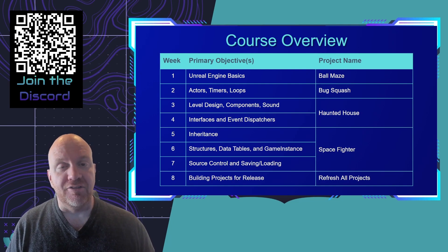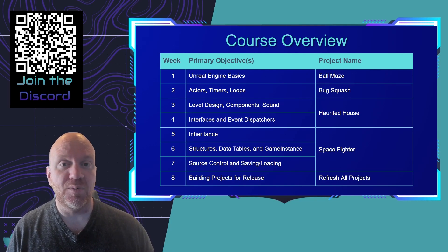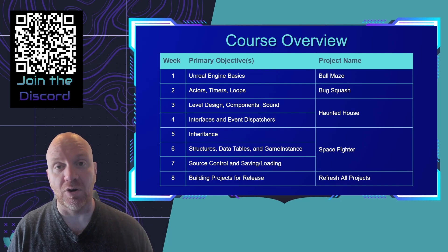In weeks three and four, we're going to be building a game called Haunted House, which will be a first-person survival horror prototype. During these weeks, we'll learn about level design, how components work, and how to add sound to our game. In week four, we're going to learn about interfaces and event dispatchers, which are tools that allow various parts of our game to communicate with each other.